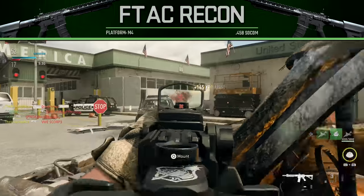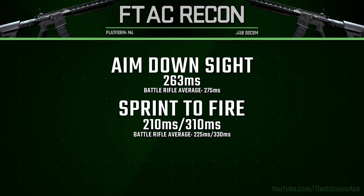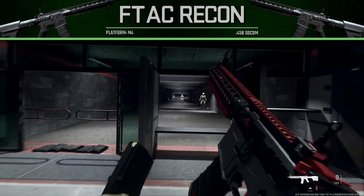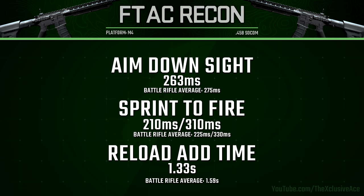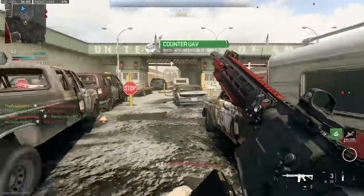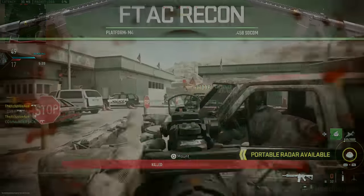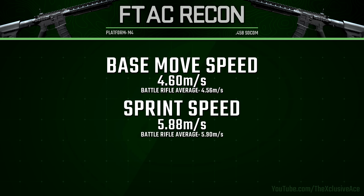For handling stats, our aim down sight speed is a little faster than average at 263 milliseconds, whereas our sprint to fire time is pretty much standard for a battle rifle at 210 milliseconds for standard sprint out and 310 milliseconds for tactical sprint out. Our reload add time is very fast — it's actually the fastest in the battle rifle category at 1.33 seconds. That's a great upside to using this gun, especially since it does have a small magazine capacity of just 10 rounds.